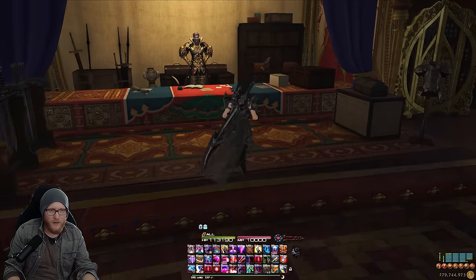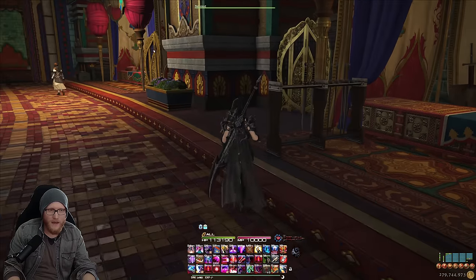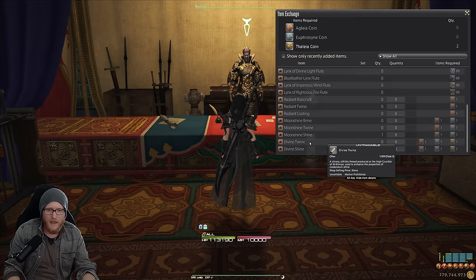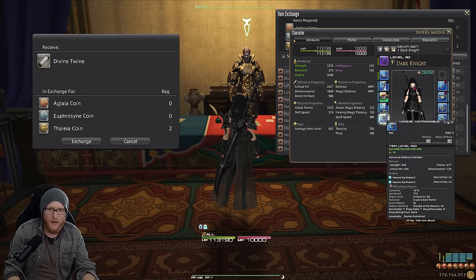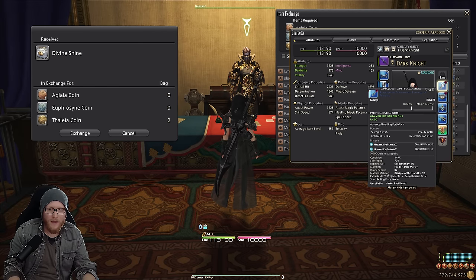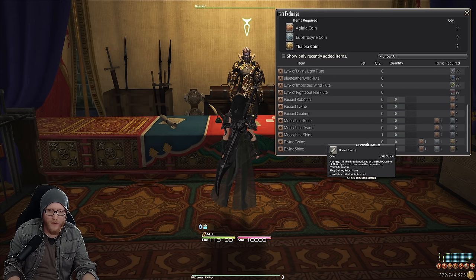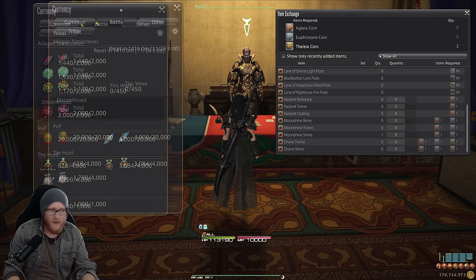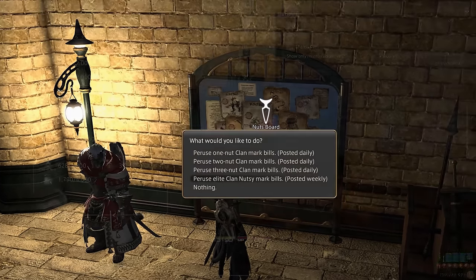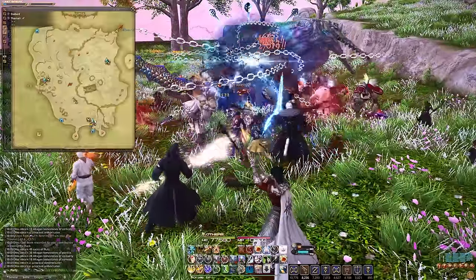The first method to receive upgrade materials — which I absolutely recommend for main gear with high value — is from Nesvaz in Radz-at-Han, right next to the other NPCs. Check out the 'Out of This World Oddities' and go to Divine Twine and Divine Shine. Divine Twine is required for all left-side gear except weapons, and Divine Shine upgrades everything on the right side — all the accessories. Sack of Nuts are received through hunts in Endwalker or Shadowbringers, so do your dailies there or join A-rank trains.